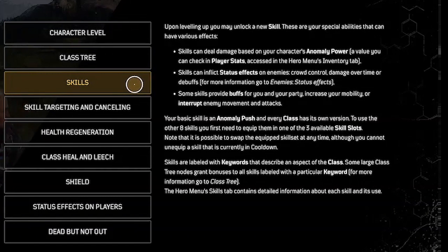Skills: upon leveling up, you may unlock a new skill. These are your special abilities that can have various effects. Skills can deal damage based on your character's anomaly power. Skills can inflict status effects on enemies. Some skills provide buffs for you and your party, increasing your mobility or interrupting enemy movements and attacks.